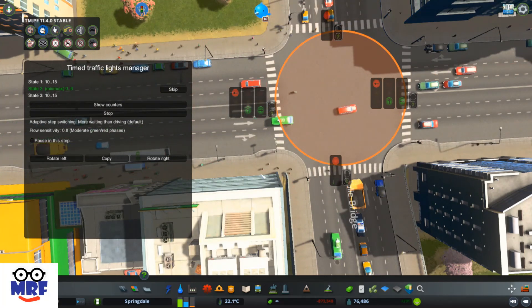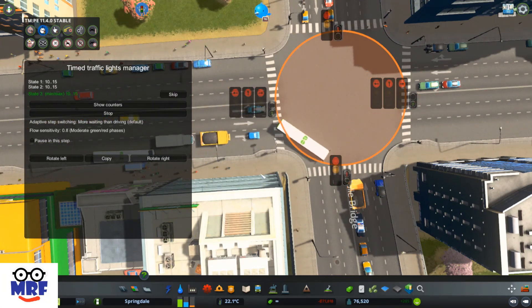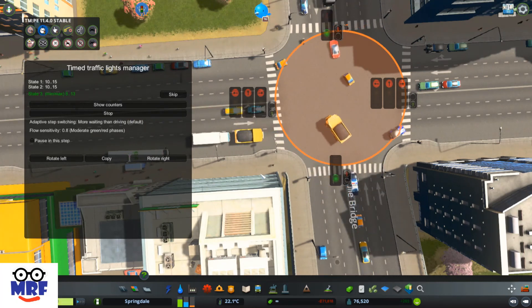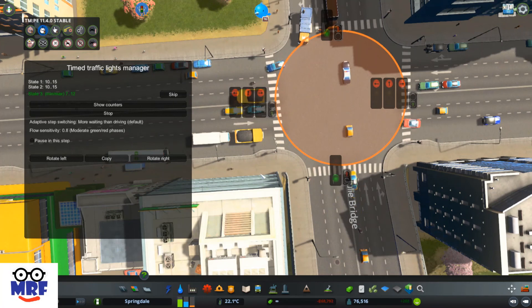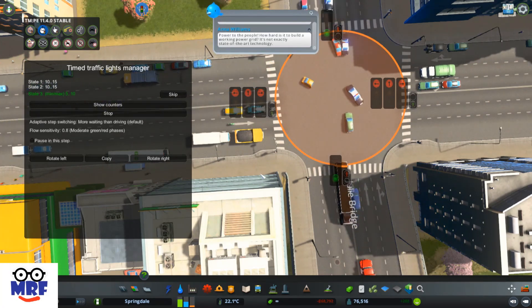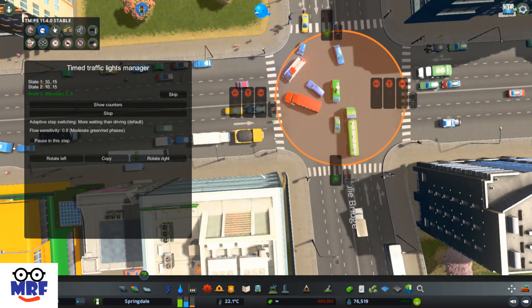That should help your intersection operate at a much better capacity and level of service. That's how you add a dedicated advanced green phase to your signalized intersections. If you have any comments let me know, and if you like the video please give me a thumbs up and subscribe to my channel — thank you for watching.